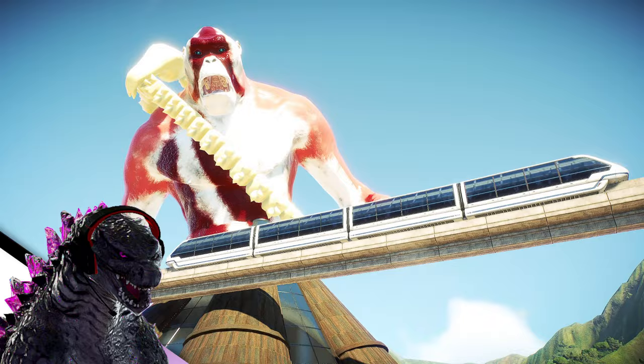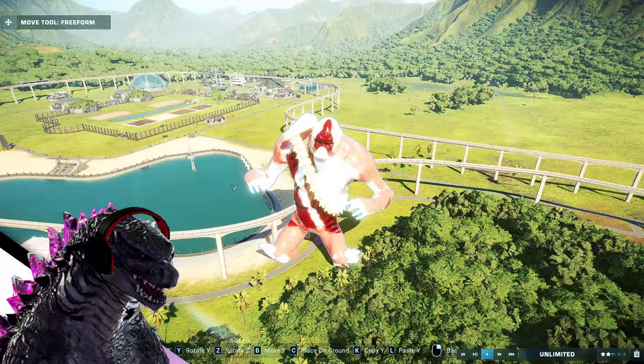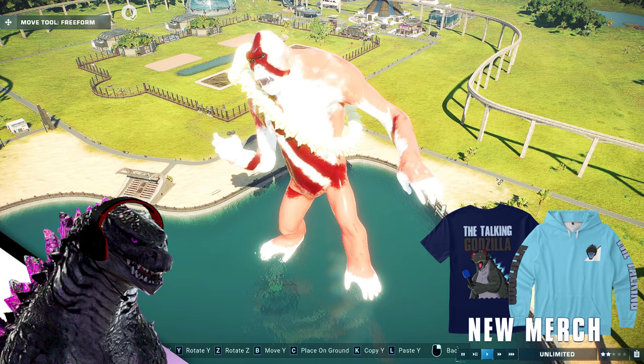Imagine going to Jurassic World and just seeing this. This is beautiful in a way, but terrifying at the same time. If we can place you in a pool - look at that, staying on top of water. Of course now you can't really move, but it looks like you're kind of swimming right there.